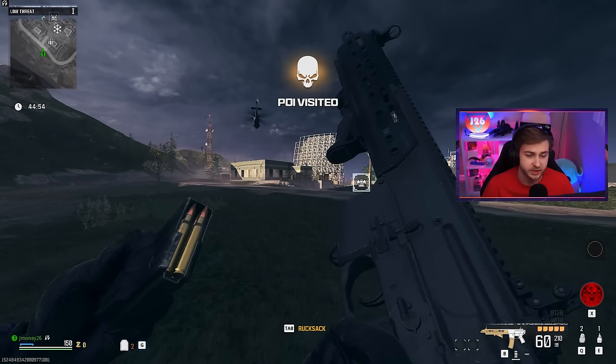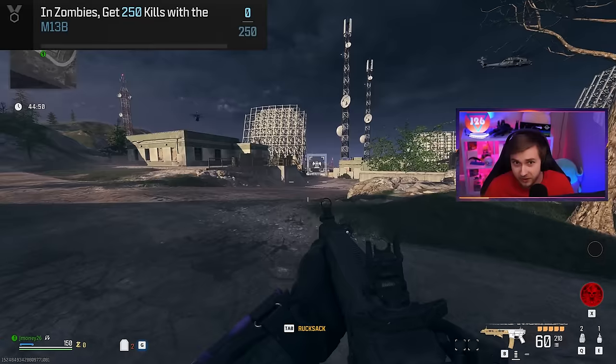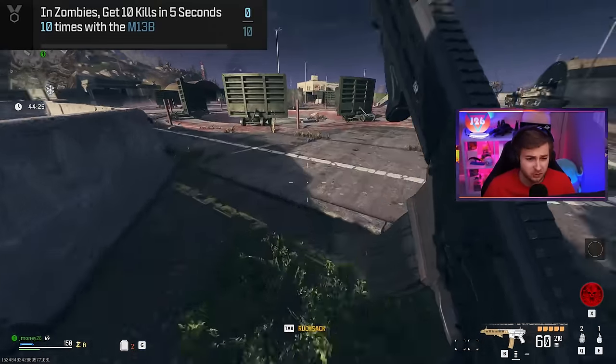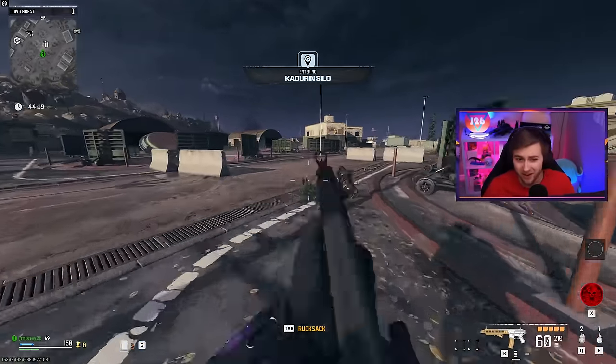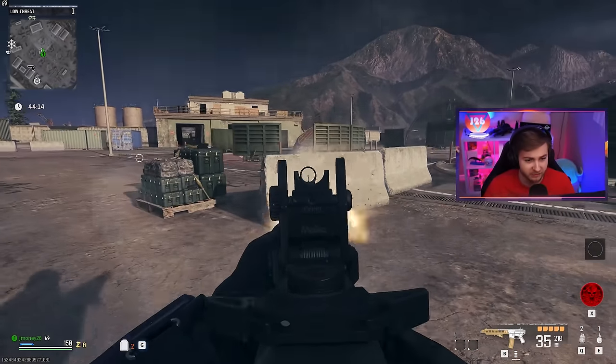I've been having people tell me that the M13B is busted, so I'm gonna go ahead and try it out today. And while we're testing this out, I'm gonna be getting the camos for it as well. We don't gotta do a whole lot for it, just the 250 kills, which is standard. We're gonna need 250 hipfire kills, 10 kills within 5 seconds, and then 50 mercenary kills. The reason why this gun has been so good is because it's got AR damage — it does the same amount of damage as an AR, and it has a very fast fire rate.